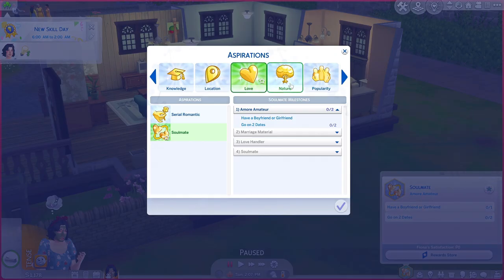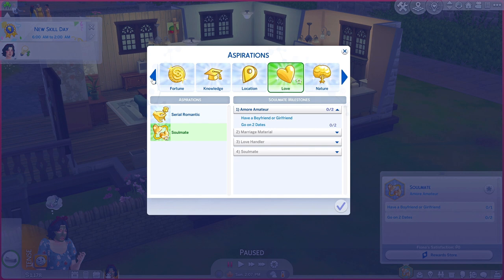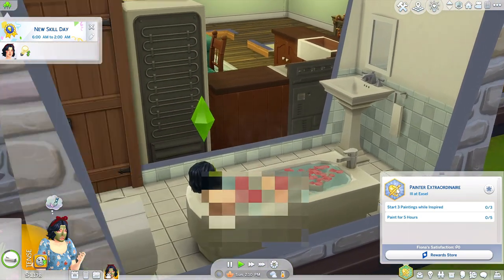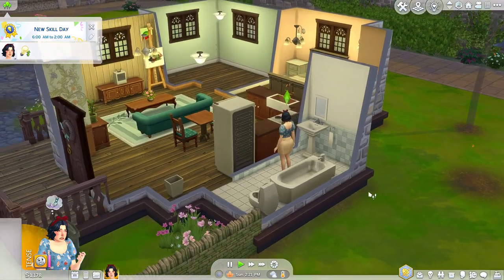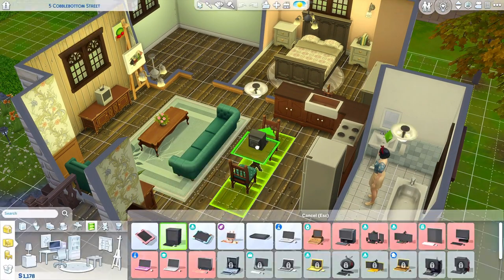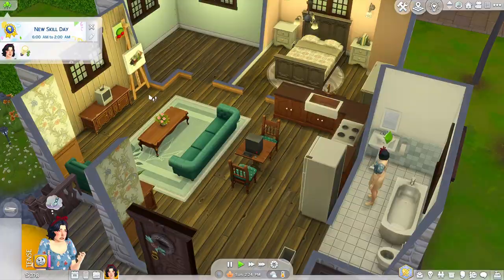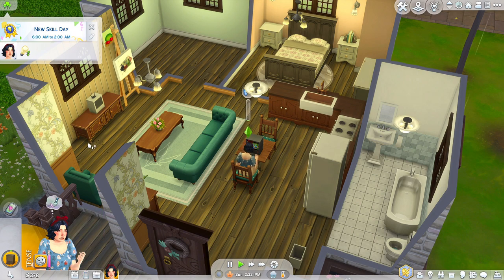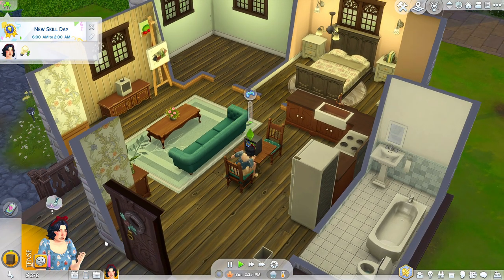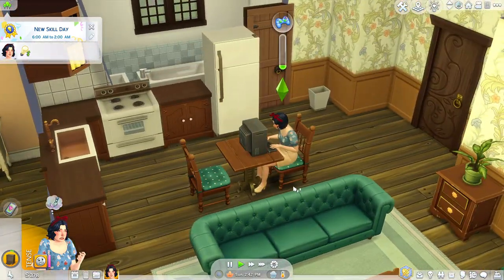The aspiration I chose for Fiona is Soulmate, but I'm temporarily switching to something that earns satisfaction points more easily and helps income, since I don't plan on getting her a job. We already have a fear of failure somehow, so we'll have to work on that. Since the main focus of Snow White is having seven kids, we're going to get started — first by getting rid of this tense mood and going on a date.